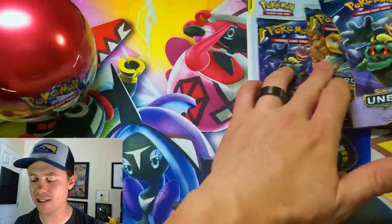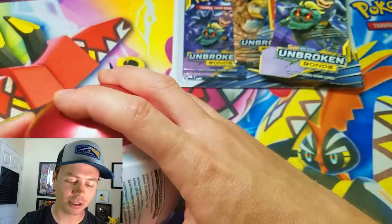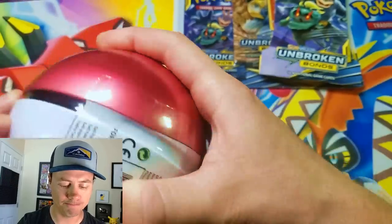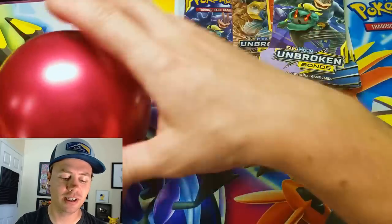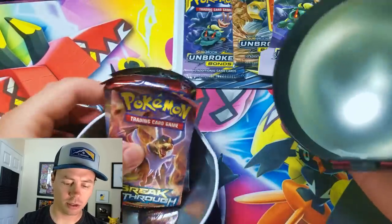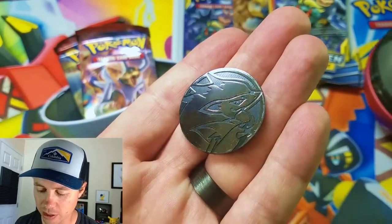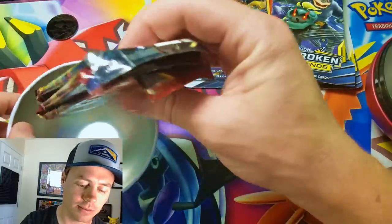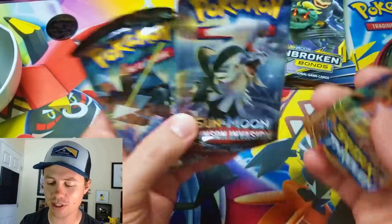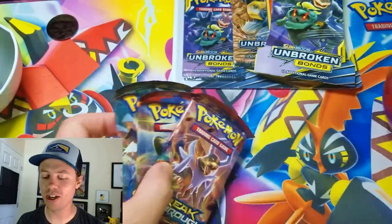I kind of want to do Unbroken Bonds last because we might get that Charizard card — the Charizard and Reshiram hyper rare — which is worth hundreds of dollars. It's the card to be searching for at the moment, probably the card of the entire Sun and Moon set. The tin has three packs: Breakthrough, Crimson Invasion, and Burning Shadows. I have yet to pull the hyper rare Charizard GX card from a Burning Shadows pack.